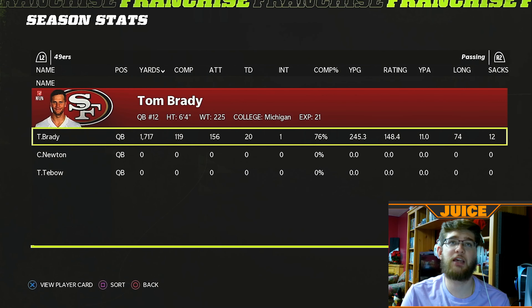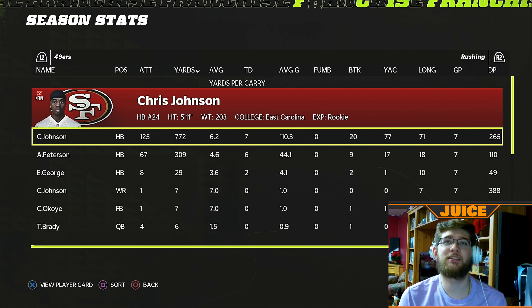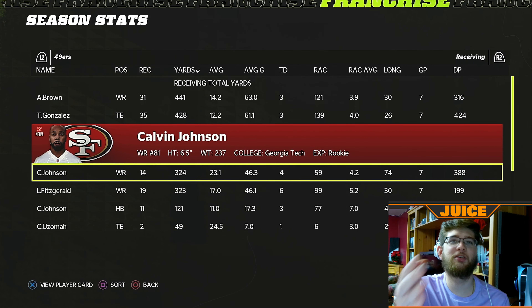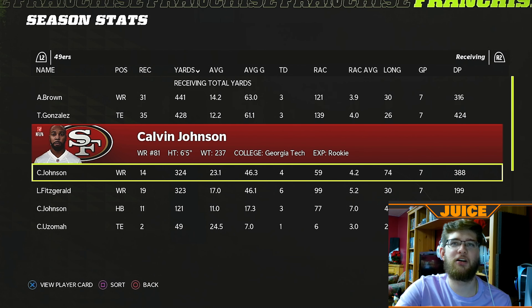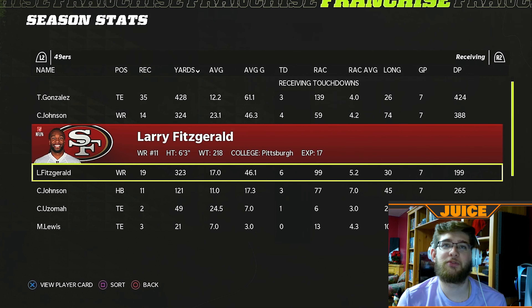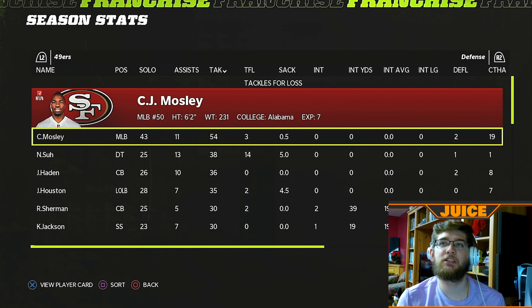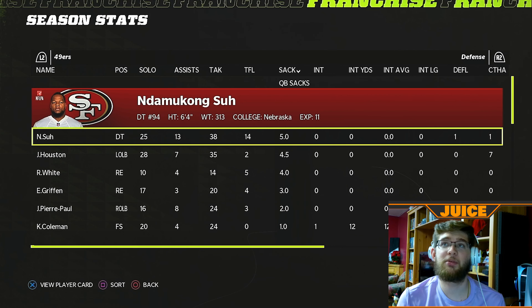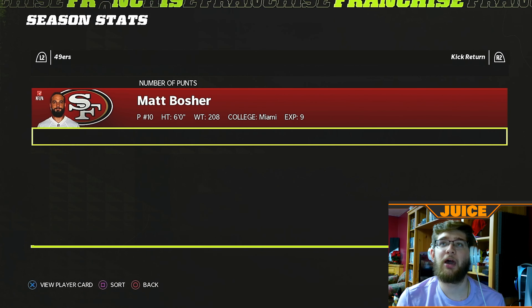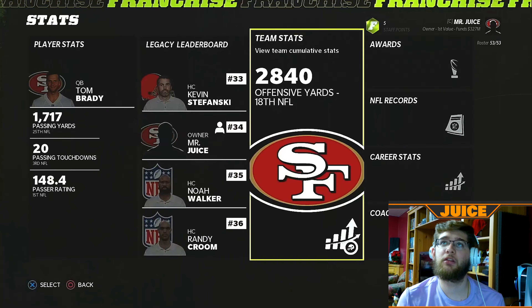Tom Brady's got 1,700 passing yards, 20 touchdowns to one pick — he's killing it. 76% completion percentage. Chris Johnson's got almost 1,000 yards already with seven touchdowns. Antonio Brown and Tony Gonzalez seem to be the main targets for Brady. On defense, 54 tackles for CJ Mosley. We've got five sacks for Ndamukong Suh so far. Interception leader is Richard Sherman at two. Mason Crosby's perfect from the field goal mark. Cordell Patterson has not returned a kick yet. These stats are looking pretty good so far at the halfway point of the season.